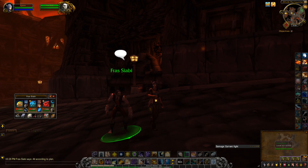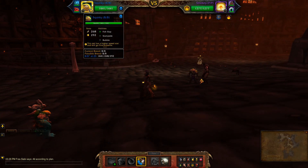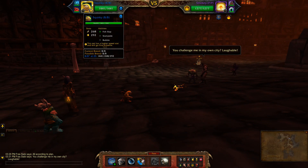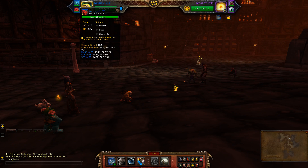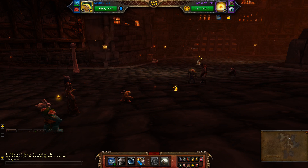This will be my team against Fras Siabi. I'll be using Squirky with Fish Slap, Stampede, and Bubble. The Tideskipper is a health/power breed with Crush, Body Slam, and Geyser. The Darkmoon Rabbit has Scratch and Dodge. My Stampede pet is a health/speed breed, but if you use a different one, please list it below.